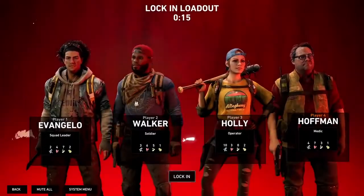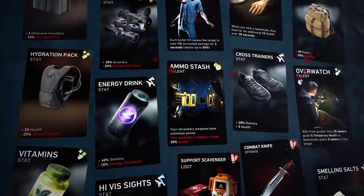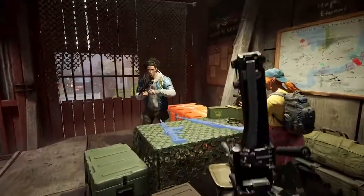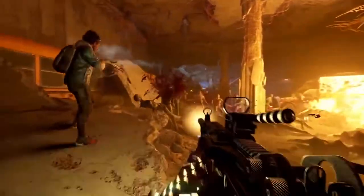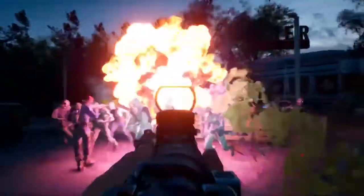You can jump right into the action by choosing a pre-made deck, or dig into Back 4 Blood's vast customization. It's your choice how deep you want to go. Each player gets dealt a set of cards from their deck and can strategize with their friends over which to play. These cards offer buffs and bonuses that can amplify any playstyle you choose, and the ridden don't stand a chance.